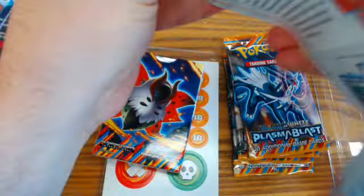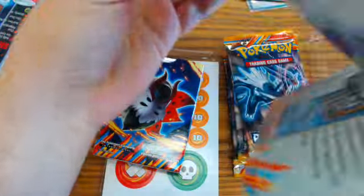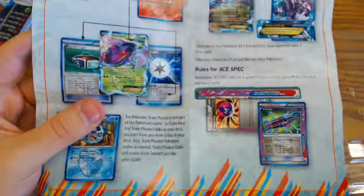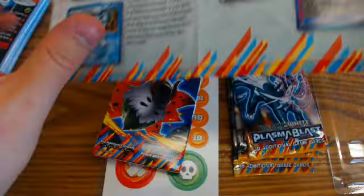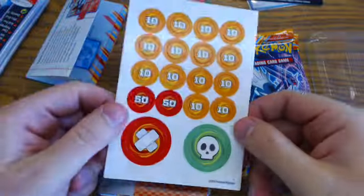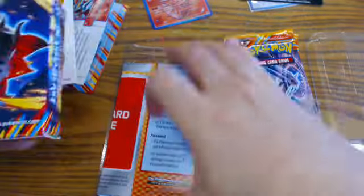Now let's take a look at some of this fun stuff in here. First we have our 'What is New in Plasma Blast' booklet with new rules. Here's new stuff in the Plasma Blast set as well as a set list — you can see every type of card that's in here, except for the very special, very rare shiny cards. We also get our damage counters, poison and burn counters,